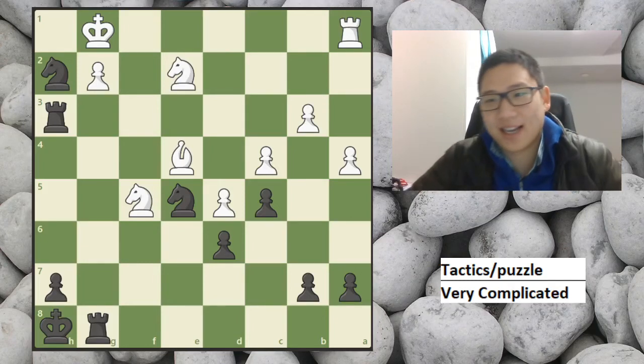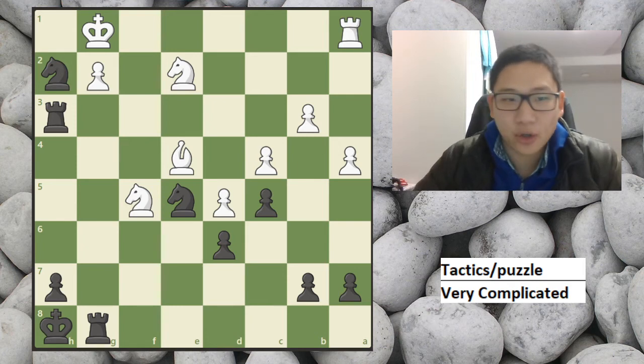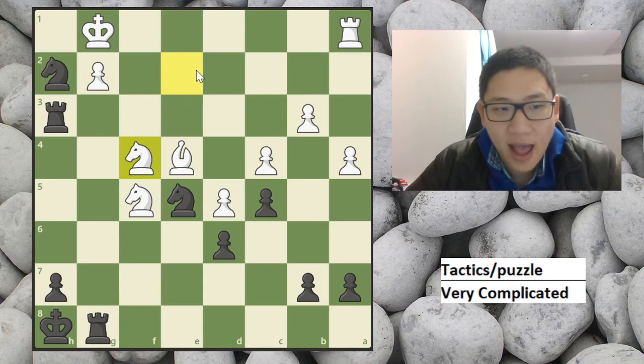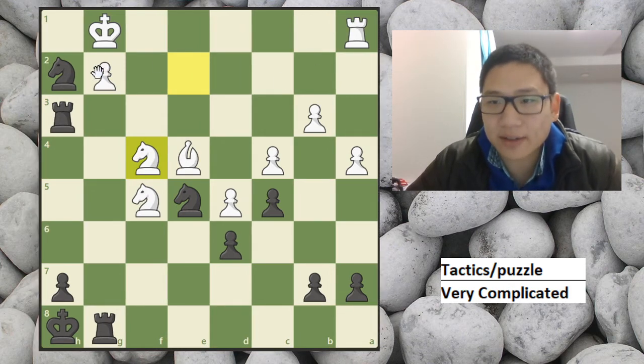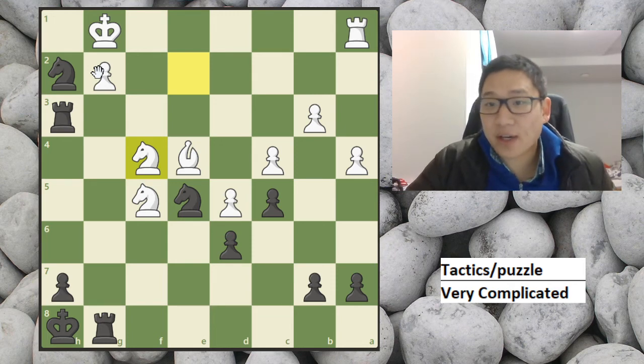Hey, it's Eldora's Chess and today I have a very complicated tactic. In this position, white played the move f4 and you have to find the winning tactical sequence for black. It's very, very complicated.